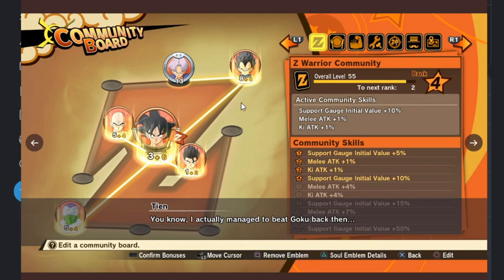I would imagine you would get some kind of bonus once you have all of them filled, because they're all connected to each other. What I wonder is: does it matter where you place them? Do these lines have to connect — like does Gohan have to be right there? You see Goku's connected to Piccolo and then connected to them. You can remove emblems, you can see the soul emblem detail, confirm the bonuses, and edit a community board — so you can move them around.